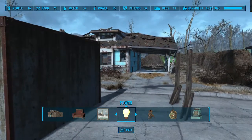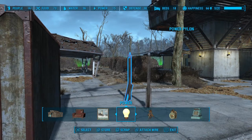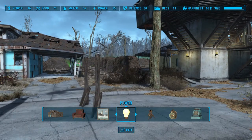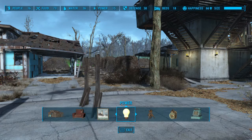It's really easy to just pass one through a wall. The reason I'm uploading this video is because the next video I'm uploading directly after this shows you how to make the best use of the new power doors, and I think the best way to do that is to pass the wires through the walls so you don't end up running wires all through your settlement.